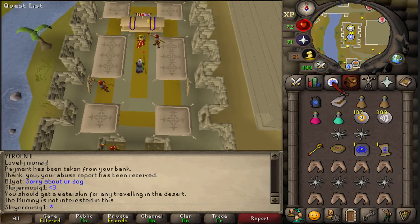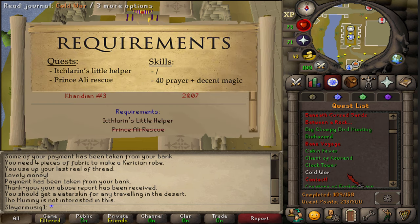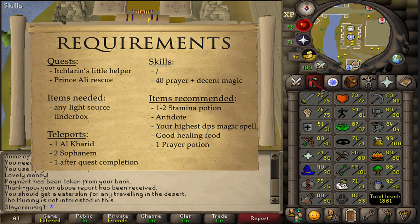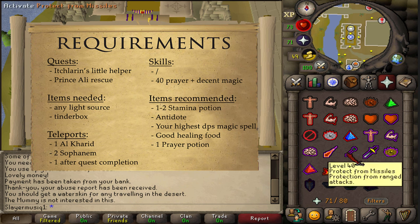Hi and welcome to my guide. Today we're going to be completing the quest Contact. The quest requirements are Iktlaren's Little Helper and Prince Ali Rescue. There are no stat requirements, but having at least level 40 Prayer would be helpful for the boss fight.